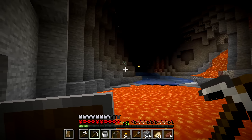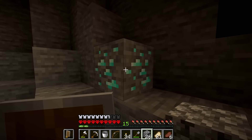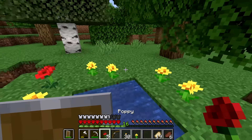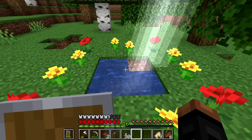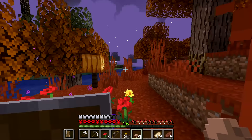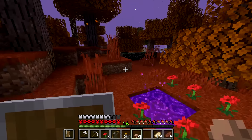After some searching, I finally found it. I only found one diamond, but that was all I needed. I returned back to the surface and started making a portal. I threw my diamond in the water and jumped in, entering the Twilight Forest — or what looked to be more of a Halloween forest, if I'll be honest.